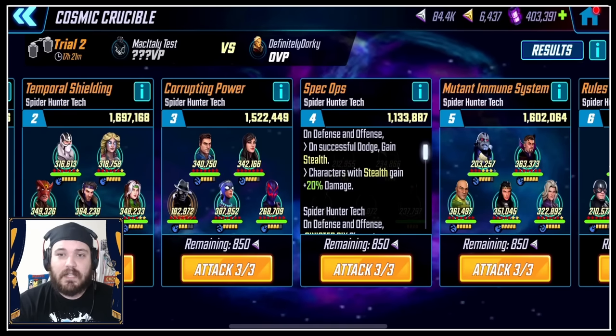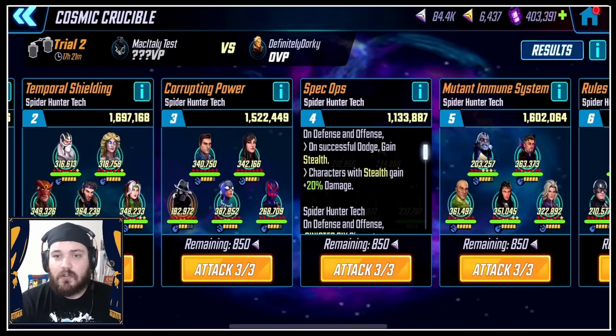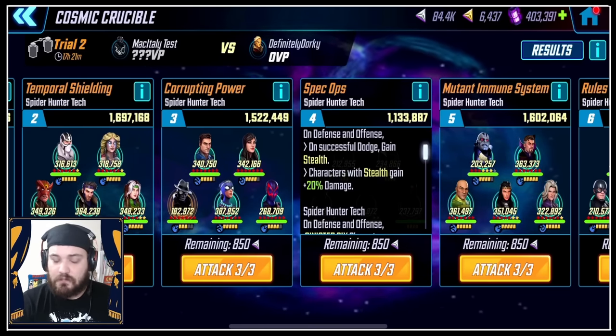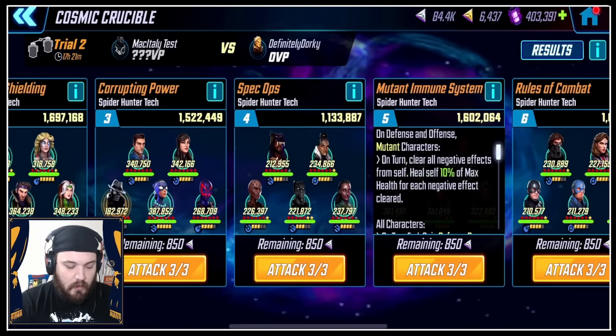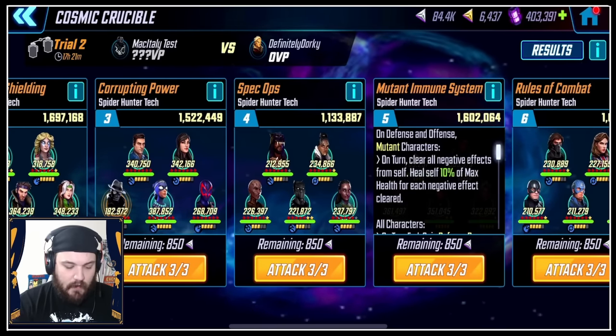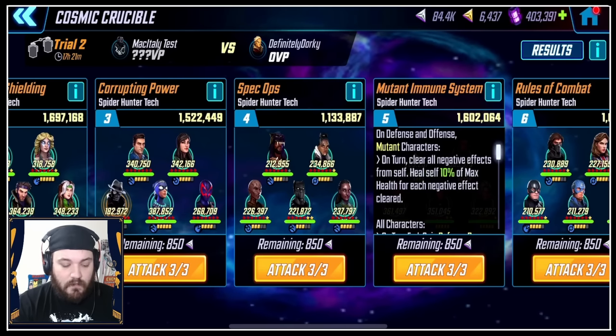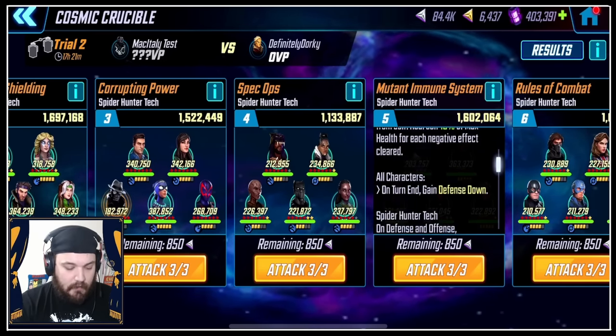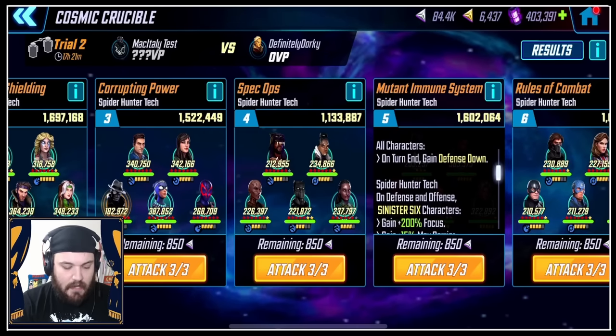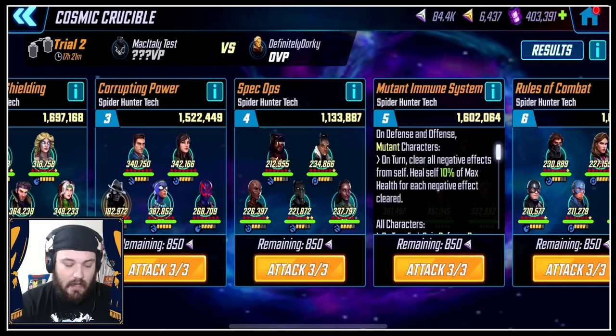Spec Ops: on defense and offense, on successful dodge, gain Stealth. Characters with Stealth gain 20% damage. Very basic. Mutant Immune System: on defense and offense, Mutant characters on their turn clear all negative effects from self, and heal self for 10% max health for each negative effect cleared. Then all characters on turn end gain Defense Down, unless they have Immunity.